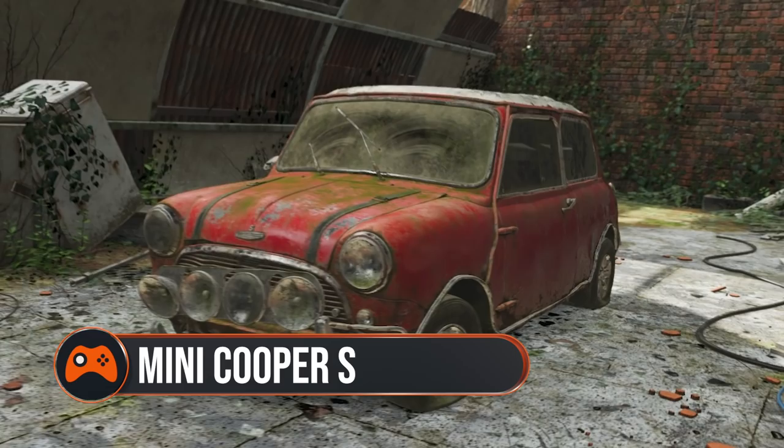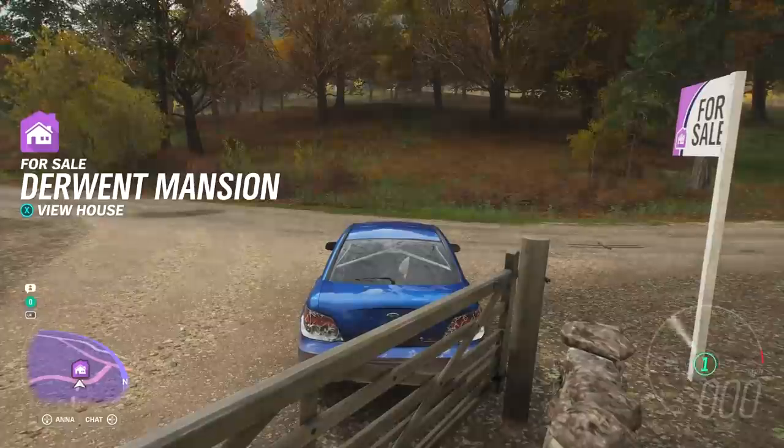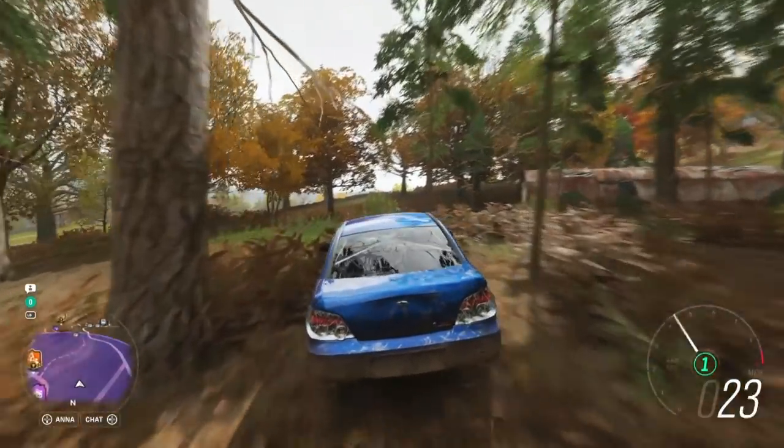The Mini Cooper S. Finding this one is easy. Head for Derwent Mansion, which sits along the southwest edge of Derwent Water. As you exit the mansion's driveway, head straight into the wood. After a couple of seconds, veer slightly to the left to find the barn.